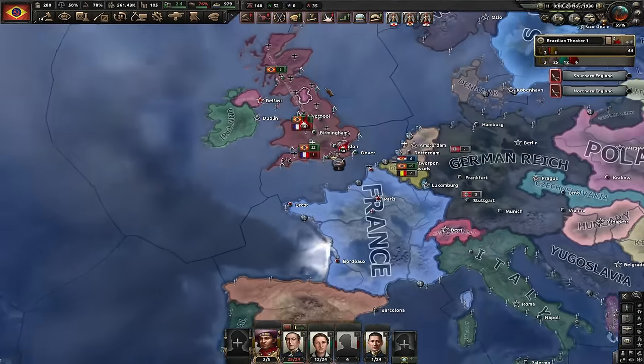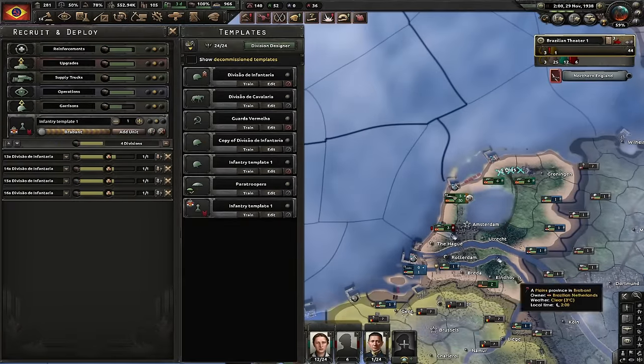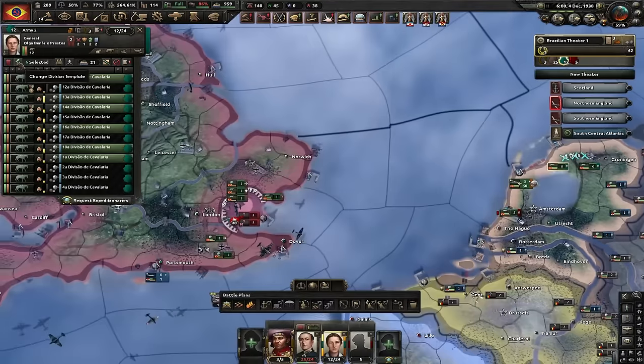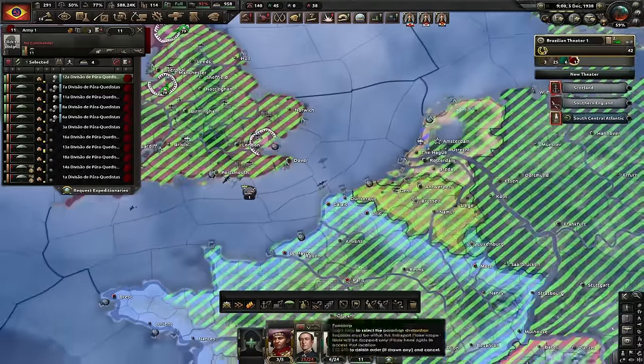The only country that still has to capitulate is France. How am I gonna do that? First let's deploy these Dutch divisions. Right after deploying them I'm gonna convert them to the paratrooper template. I went over the cap, so I can just make the paratrooper template smaller. I could also convert these guys to paratroopers. Let's draw paratrooper orders into France.